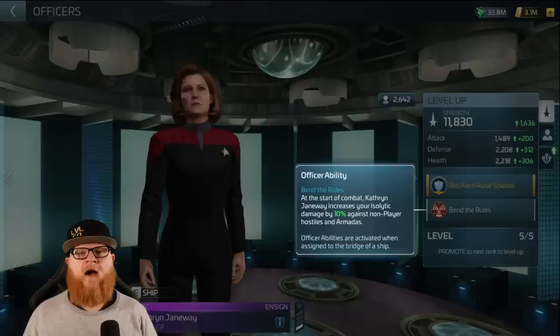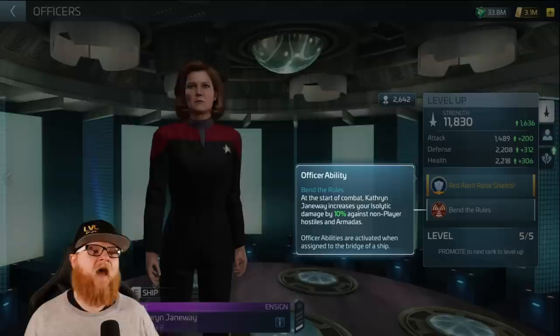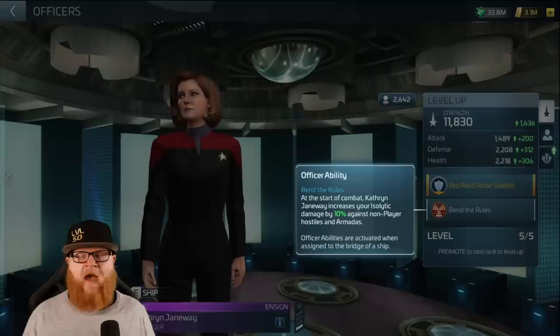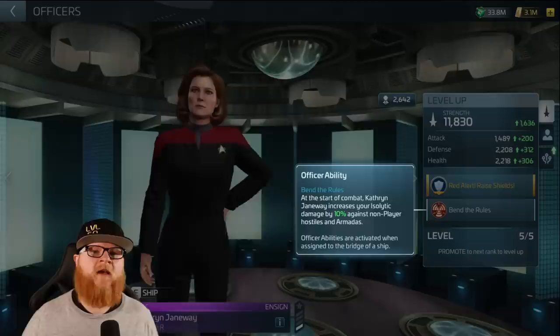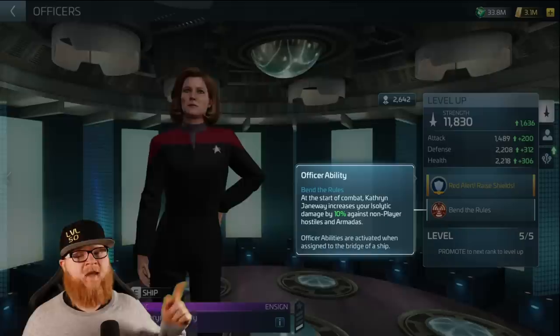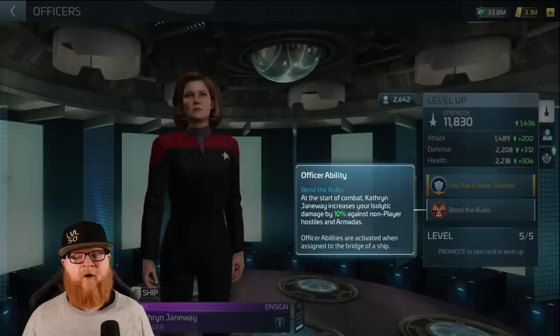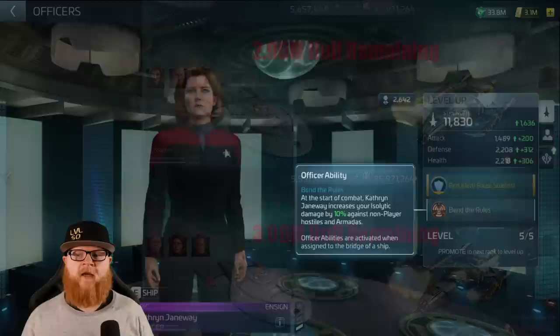When the event store rolls around, you want to get her at least unlocked at Tier 1. Bending the Rules is a really big ability. At Tier 1, this is very, very good — literally a Tier 1 officer being a fantastic addition. Tier 1: 10% Isolitic damage. It goes 10, 15, 20, 30, and then 50%. That is a pretty significant jump because she's a flat addition. Whereas artifacts are multiplicative and you might only get 0.1%, here it's a true 10%. If we go to a log, you'll see that 10% of your damage becomes Isolitic, which bypasses mitigation in its entirety.